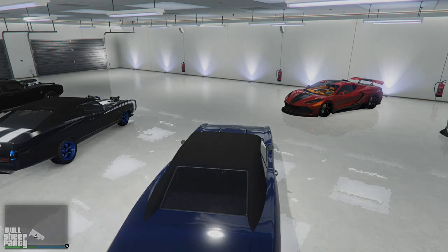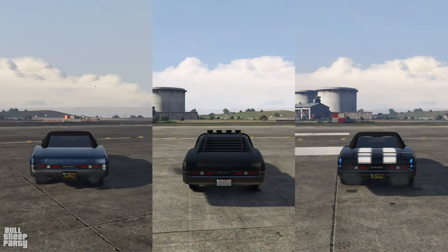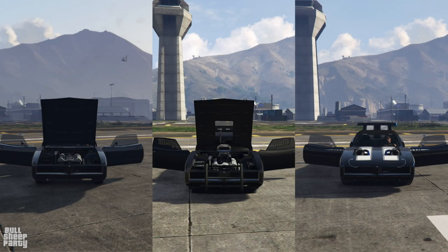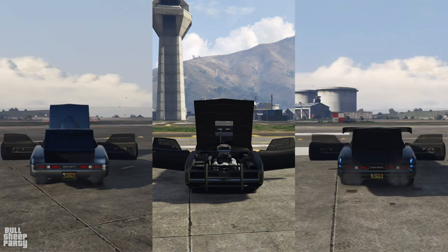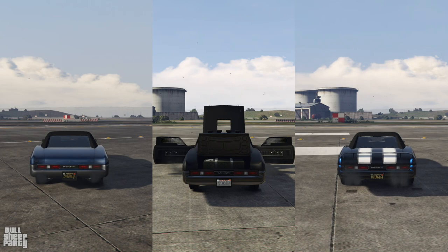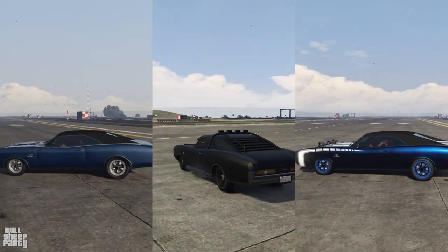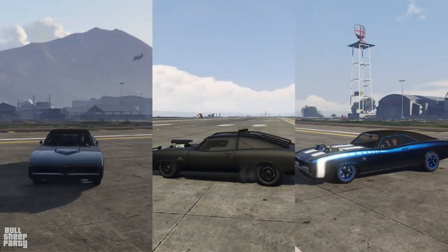The first thing we're going to check out is interactivity and outside features. As you can see, all three cars have the exact same level of interactivity. The only reason the Beater Dukes can't open its hood is because of the hood I chose, so we're not counting that against it. Doing a 360 spin around the cars shows how pretty they are, at least in my opinion.